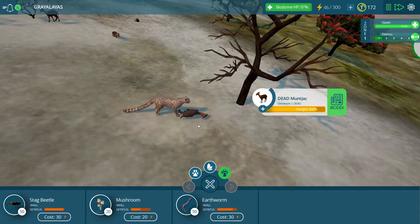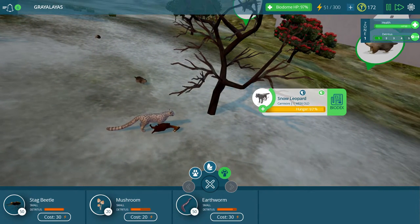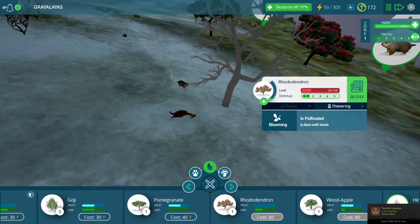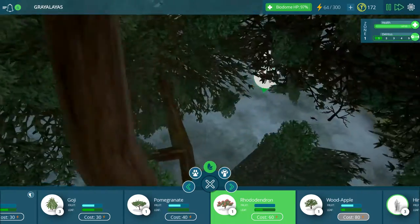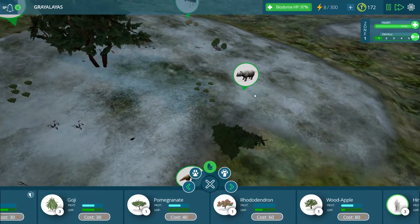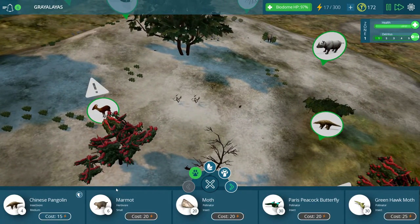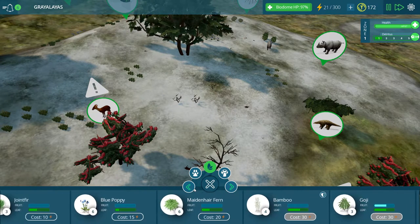What happened down here? This muntjac got jacked by this snow leopard. Well, whoever said to put down snow leopards - you were completely correct, because the snow leopards are having a great time eating everything known to mankind. This rhododendron is really getting beat up. Let's see if we can put down a couple more, because clearly it is a favorite of the animals in the area. One right there for you guys.